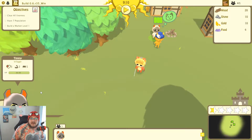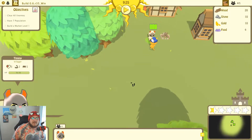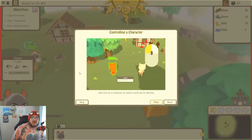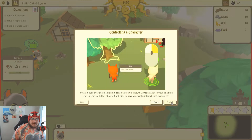Hi Timmy! How is Timmy? Timmy's good here. Controlling your character - select to see abilities, right click to move on the ground. Objects can become highlighted.